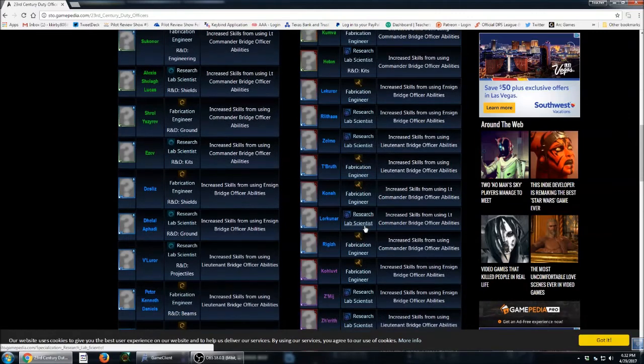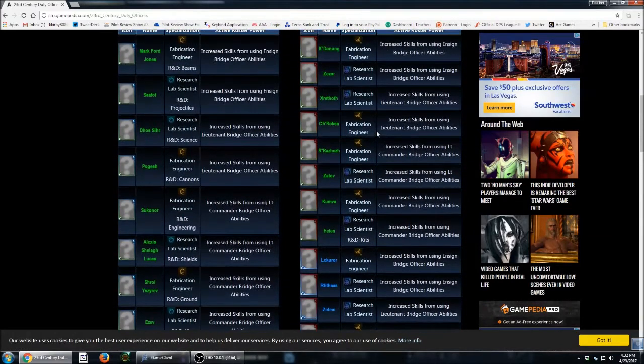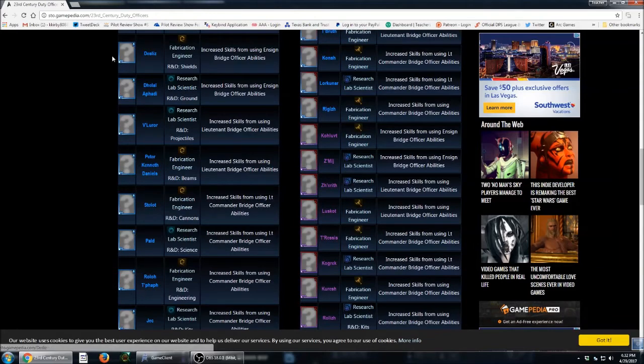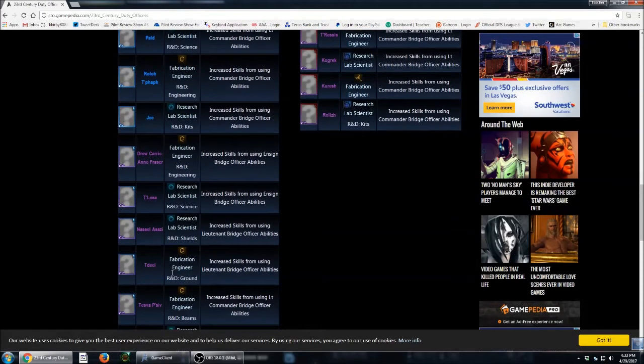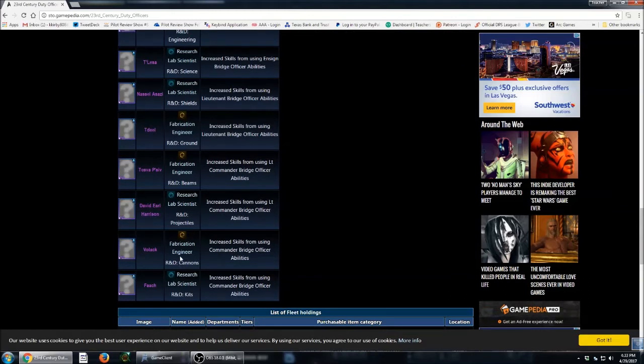As you go through, for Fed in blue you have R&D Shields and R&D Ground. You can look up right here what each officer does and what they have. Since this is a research lab, most of them have a research ability. Even the purple ones - we have R&D Engineering, R&D Science, R&D Shields, R&D Ground, R&D Beams, R&D Projectiles, R&D Cannons, and R&D Kits. Since I'm missing an R&D Kits officer, I'm going to go to my research lab and buy one.